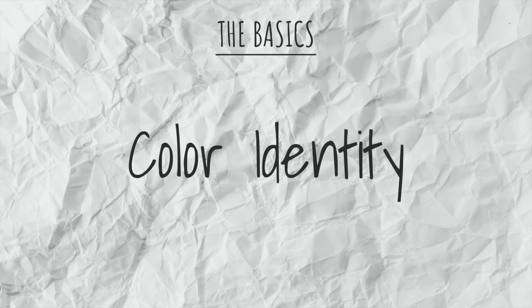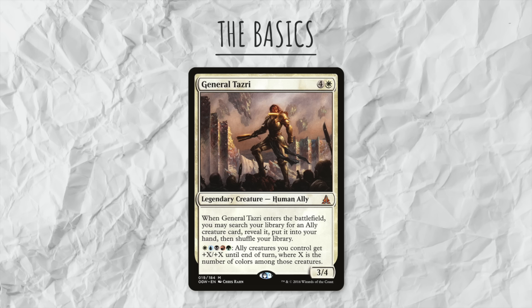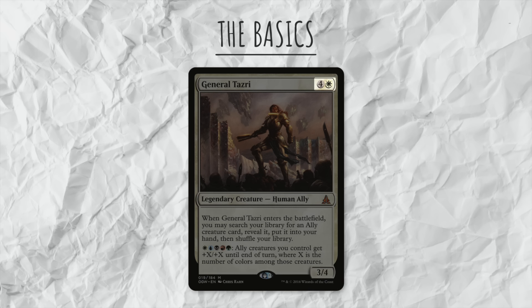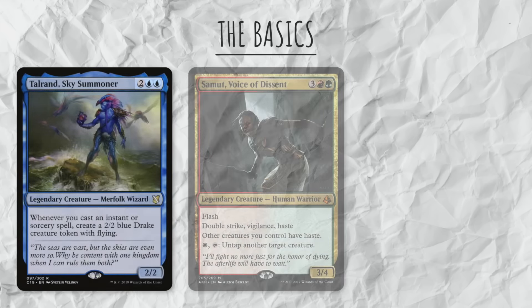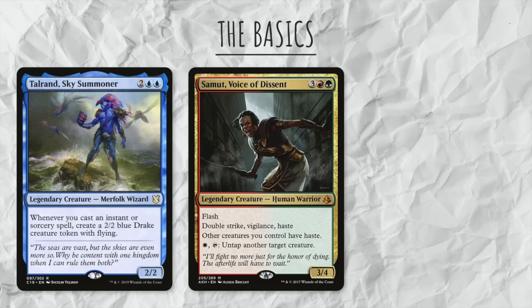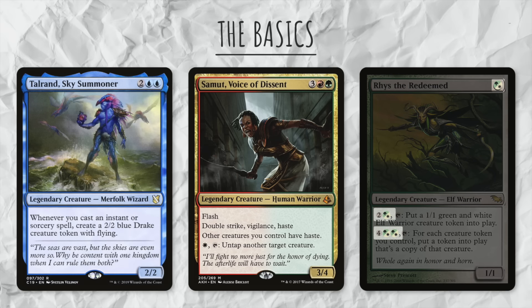Now let's move on to color identity. Your commander's color identity is what determines what colors of cards you can include in your deck. Color identity is determined by the mana symbols in a card's casting cost and rules text. So Talrand's Sky Summoner's color identity is blue, because it only has blue. Samut Voice of Dissent's color identity is Naya, because her casting cost has red and green, and her rules text has white. And Reese the Redeemed has hybrid mana, which counts as both, so its color identity is Selesnya, since it has green and white.